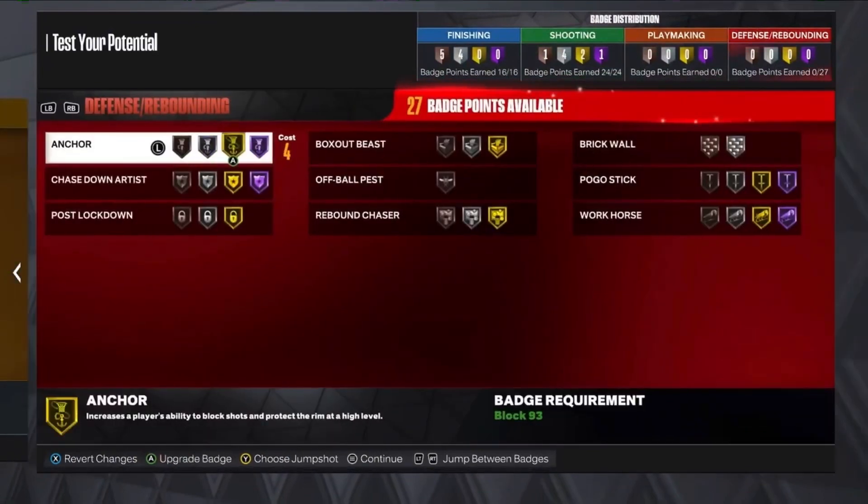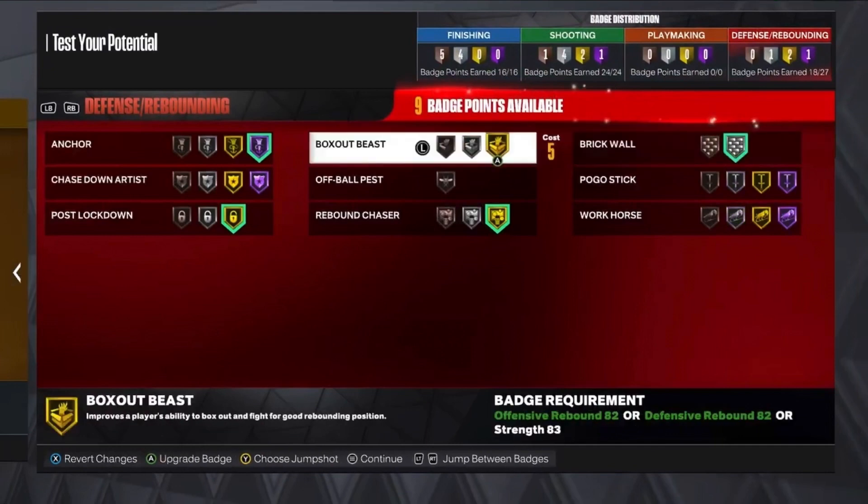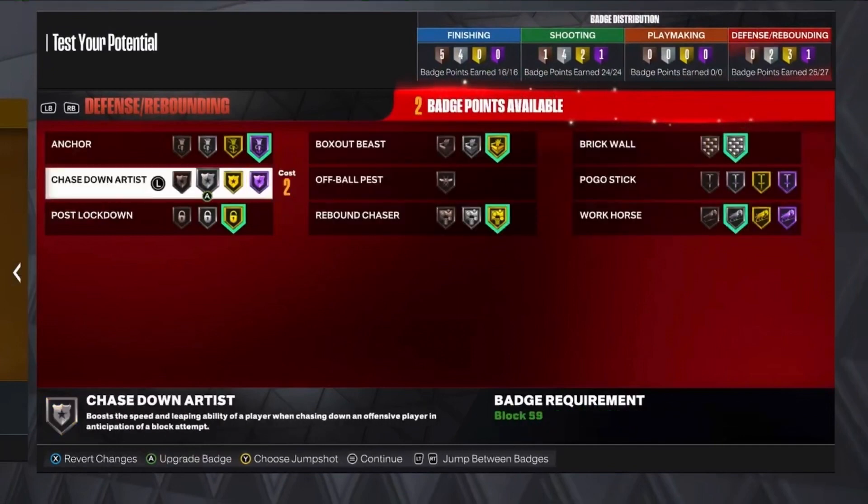For playmaking, we're not going to have any playmaking badges. Defense though: Hall of Fame Clamp Artist, Hall of Fame Anchor, Gold Post Lockdown, Gold Rebound Chaser, Silver Brick Wall, Gold Box Out Beast. We're going to get Workhorse up to silver, and then Clamp Artist up to silver as well.